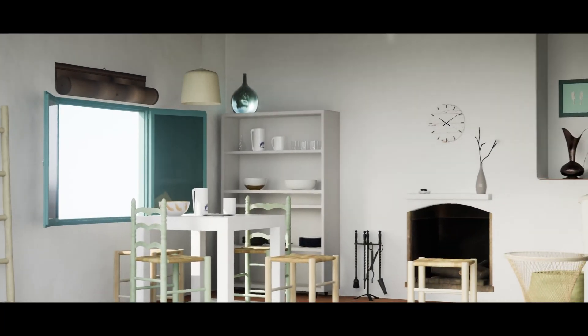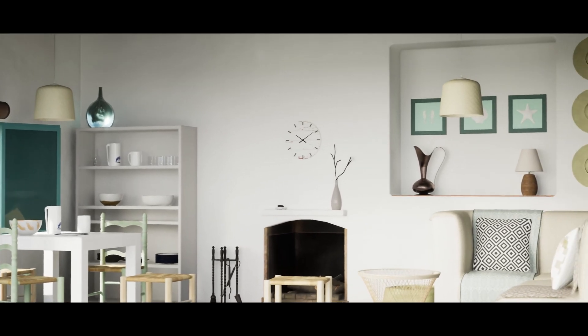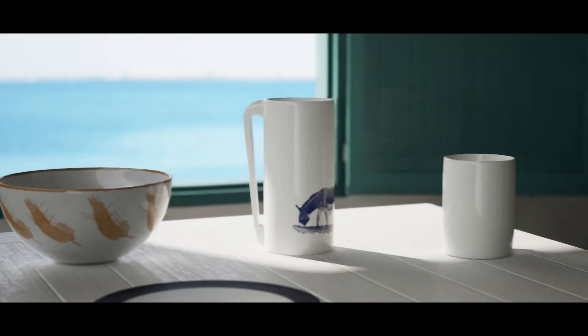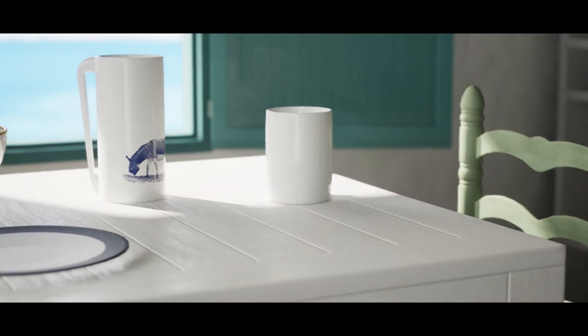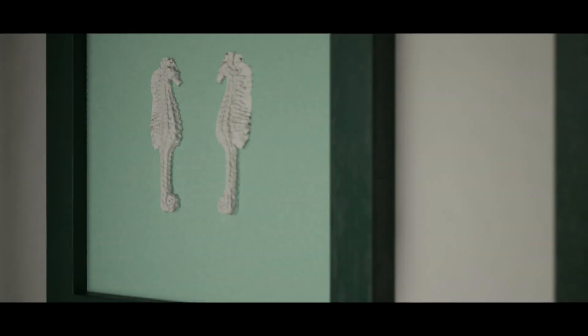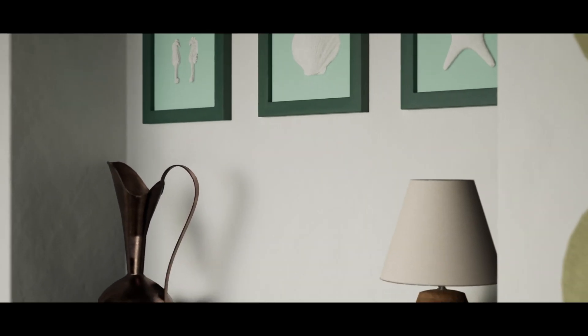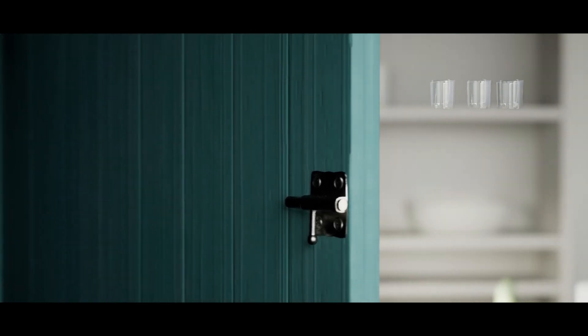Finally, last but not least, is the Mediterranean Rustic Interior. This is a Mediterranean rustic interior scene made with 47 meshes and 35 materials. There's a long list of included assets — some examples are ceiling beams, glass vessels, blinds, and ceramic bowls.